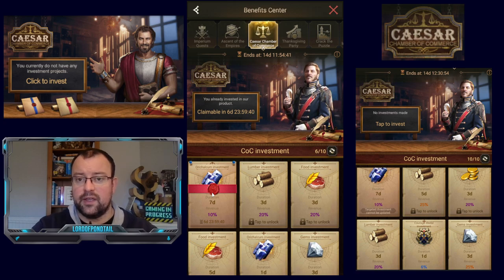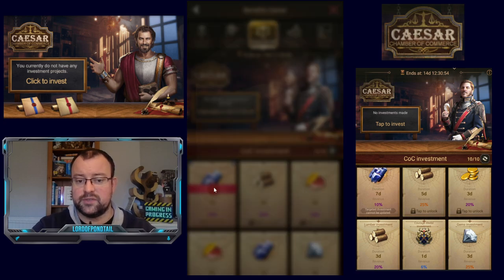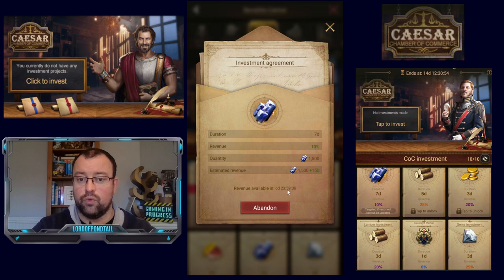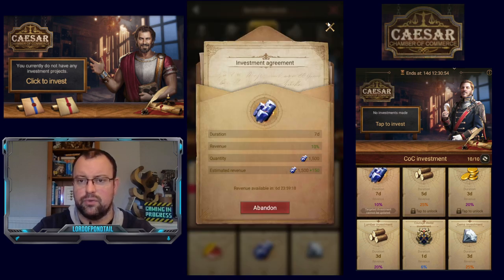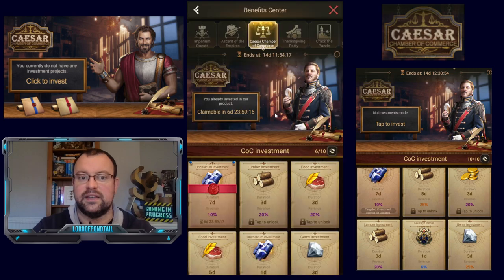The only other thing is you can click on your investment, and if you wanted to get your Oric Alcum back — say you wanted to do an upgrade that week and you've made a mistake and you're not bothered about the 150 return — you can click on abandon and it'll ask if you want to terminate midway through. You won't get the revenue, but you can abandon it and get whatever you've invested back if you needed it in an emergency.